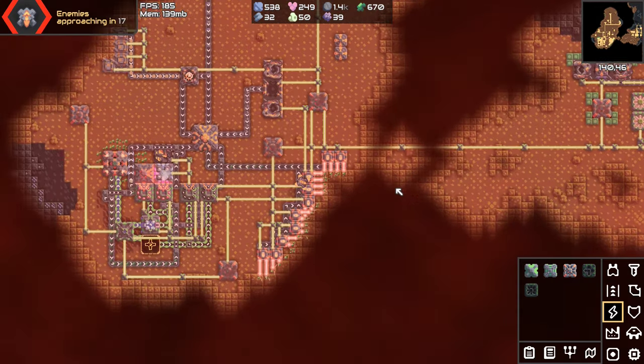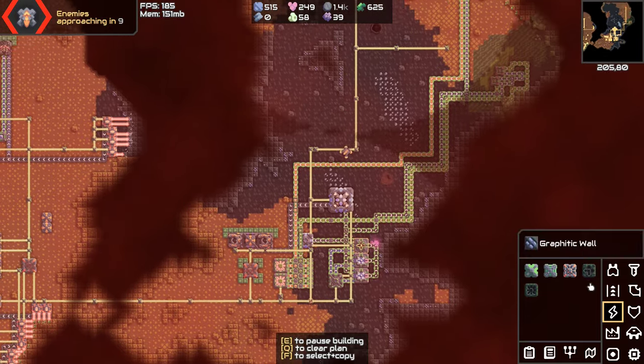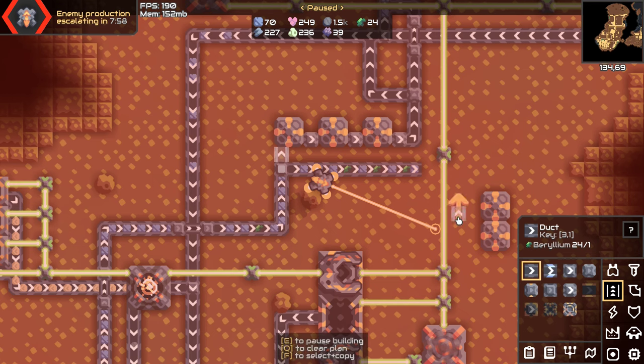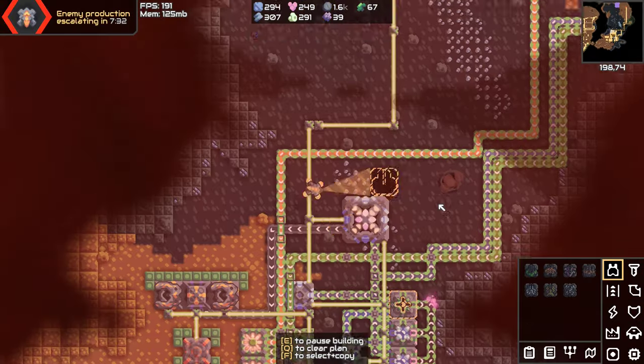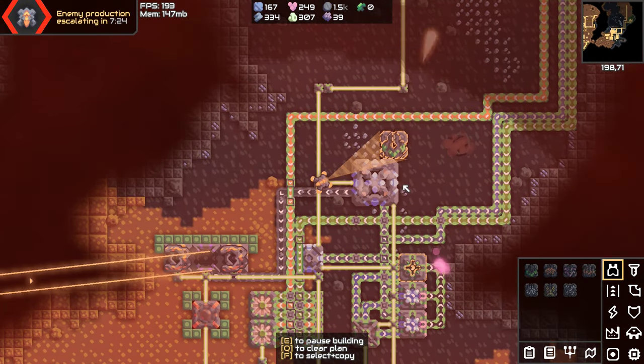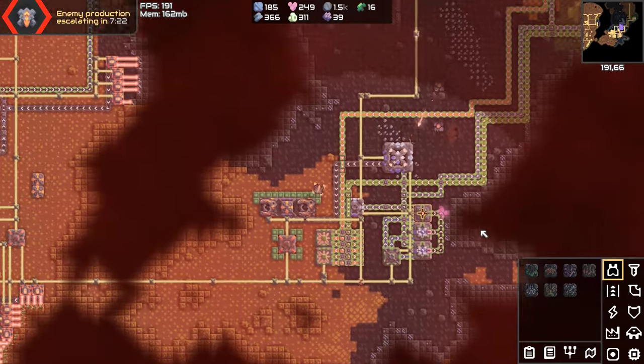Got everything up and running. Defenses — now. I'm going to try to find a choke point. Up here is a perfect choke point. Oh god, I've waited too long — I bet they're attacking over there. I should have done this a long time ago. I don't think I'm going to survive this now. Come on, Beryllium, I know you can do it. It's over. We've lost again.